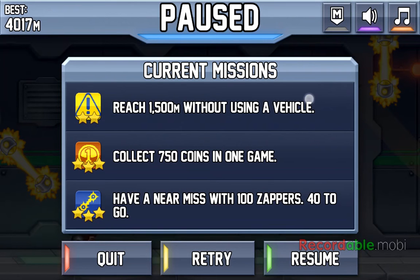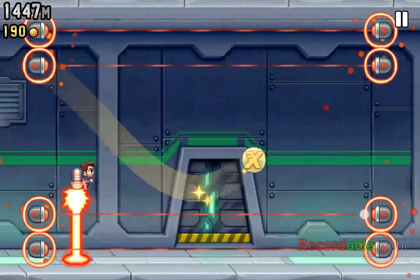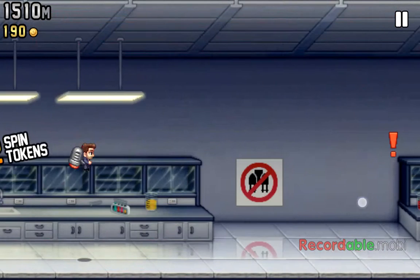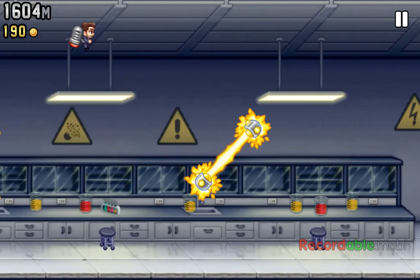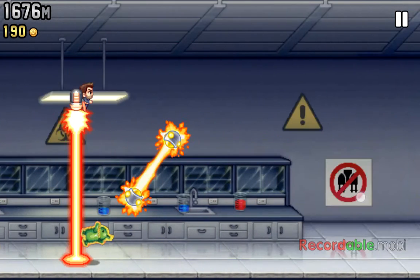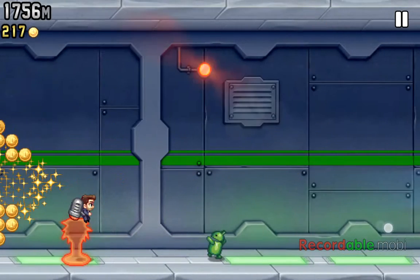These missions that you see — you complete them to get stars, which is how you level up. I don't know which level I am right now, I think I'm like 12 or something. Spin tokens — you can spin to get stuff and chances. You can get stuff for free, or you can cash it in for 50 coins.